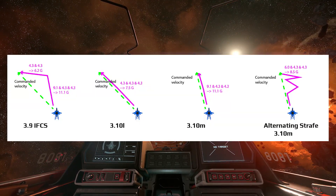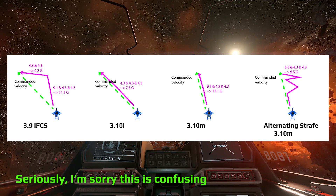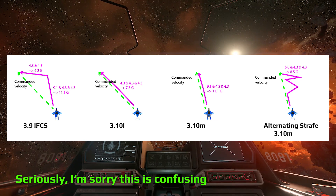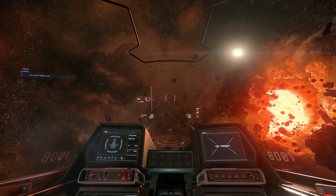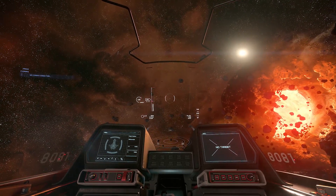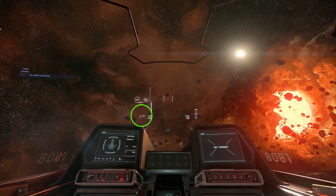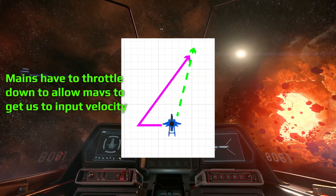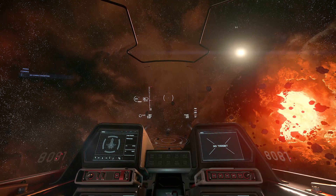That was also true before, and it's still true now, but what's different now is that the IFCS — and this gets really complicated — has been programmed to prioritize vector stability over maximum performance acceleration. So if you're off by just a little bit, I'll demonstrate: I'm going to start by going left and building up velocity left, then I'm going to stop and do the same W and D in space — see how it's 8.3 now. That's because I started at a different place in the velocity sphere than when I started at zero. When I start at zero I get the maximum.